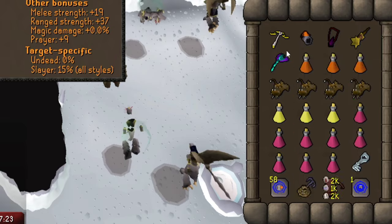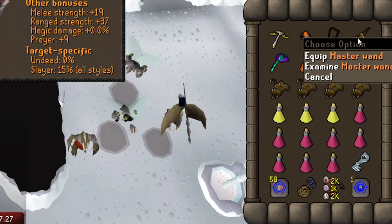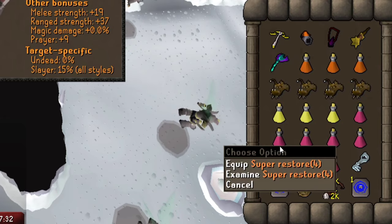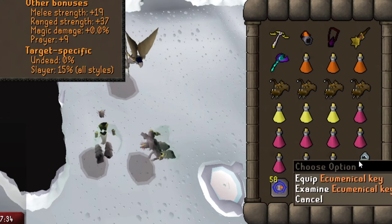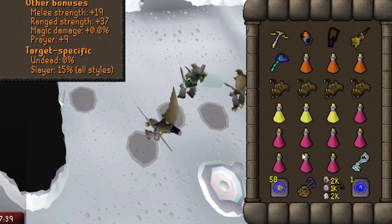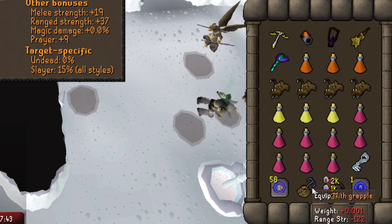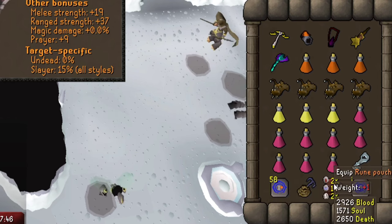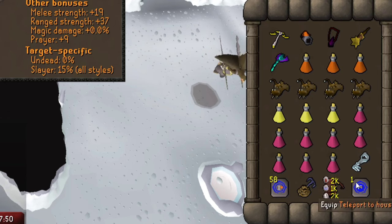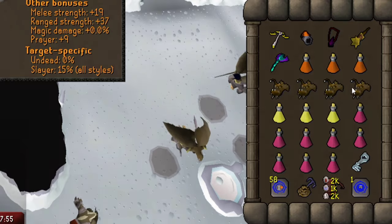For the rest of the inventory, bring your blowpipe to take down the mage minion, a 3-way mage switch to get extra damage when barraging, 3 bastion potions, 4 anglerfish, 3 Brews, and 8 super restores. An ecumenical key is really important so you don't have to get kill count and waste your slayer task on killing normal Aviansies. Bring Bones to Peaches tablets to heal even more off the minions, a mith grapple to enter Armadyl's Eyrie, a rune pouch with blood, soul, and death runes, and a teleport out. If you get better at this, you can slowly start to replace the anglerfish with extra super restores.